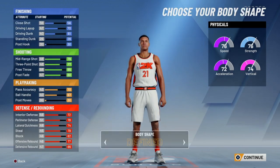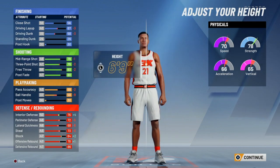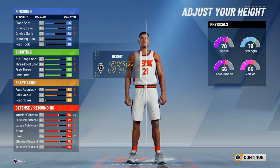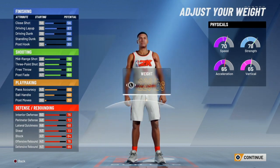Let's move on to body shape — I'm gonna go 'defined' because it makes me look more muscular. For height I'm gonna go 6'9" so I can be tall and still have decent stats. I know it's gonna scare you out a little bit because most things go down, but it's still pretty good. My height finish, strength, interior defense, blocking, and offensive rebound all go up.